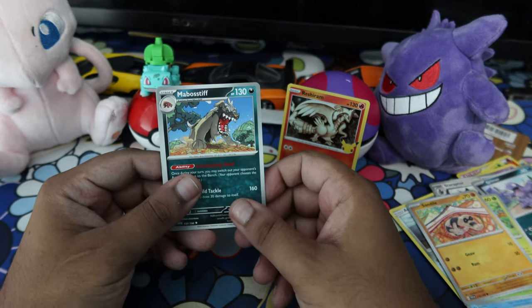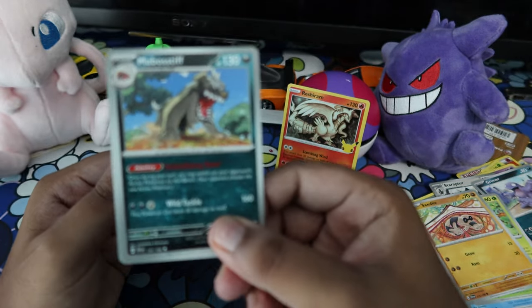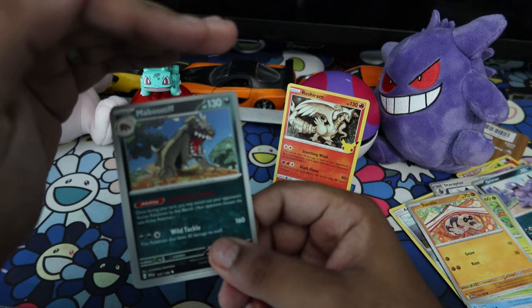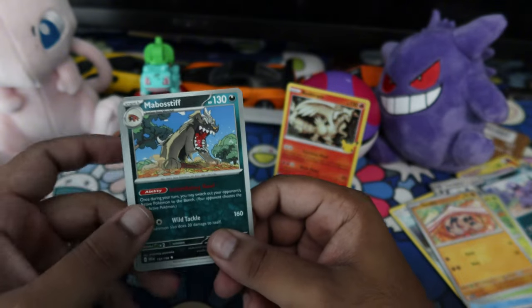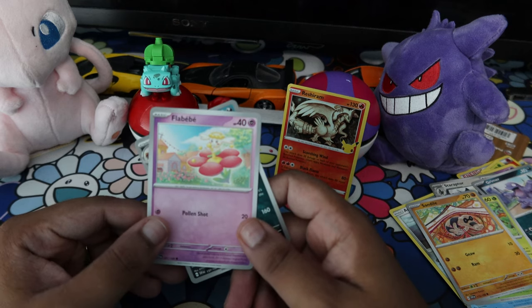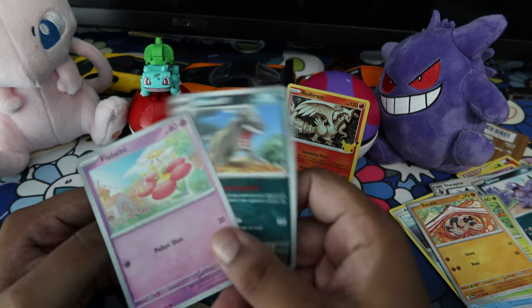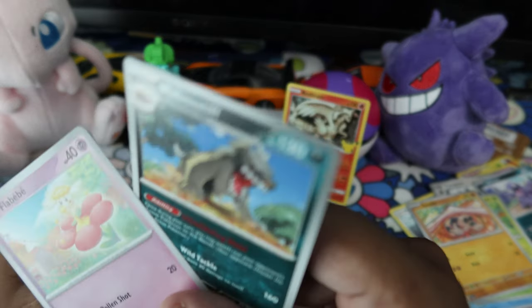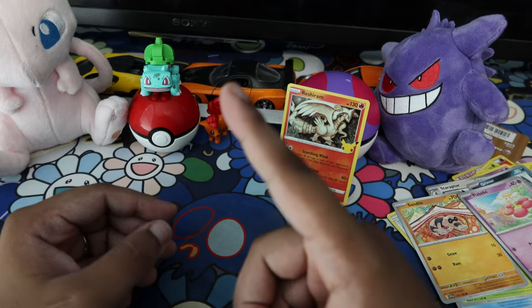Sanddile — I have one of these, anybody up for trades let me know. Oh, this thing is dope too — Mabostiff! I don't even really know. And then we're gonna end it with a Flabébé. What is this — I've never seen either of these but I like this one. Alright, on to the next and final pack ladies and gentlemen.